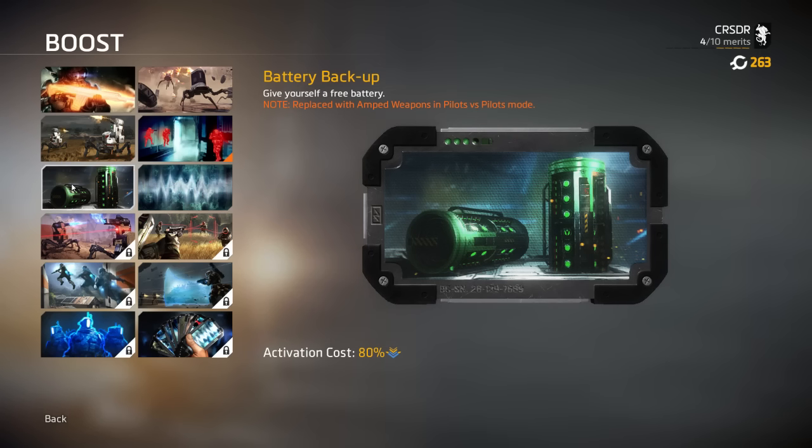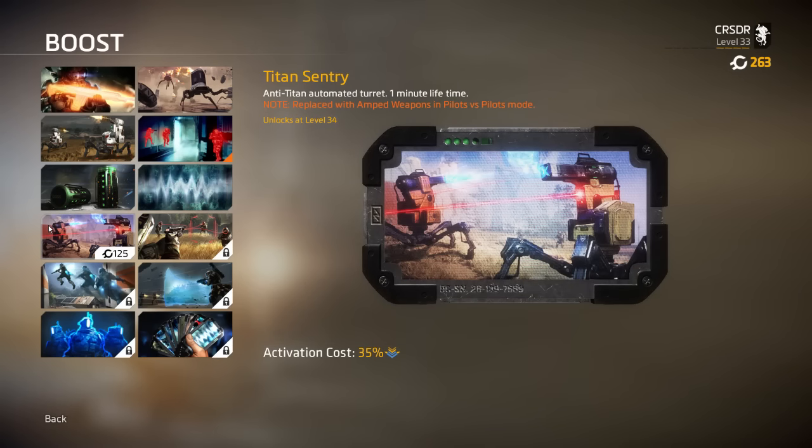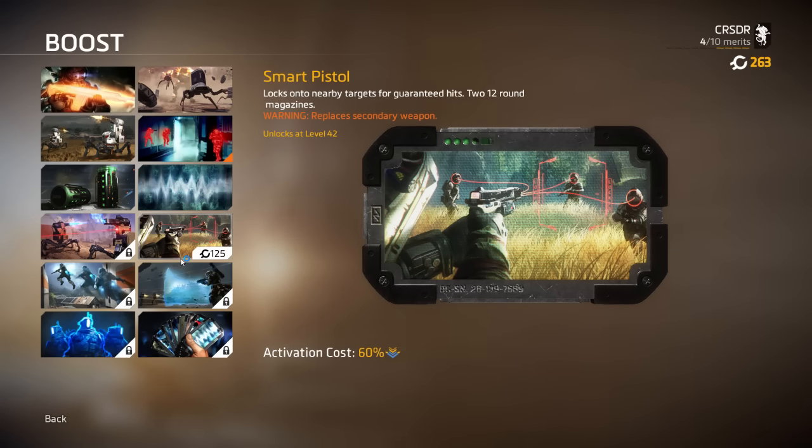Rodeo is different in Titanfall 2 — you can no longer just camp a titan's back and shoot into their core. When you rodeo a titan, you first steal their battery. If you rodeo them again, you throw a grenade into the battery slot to deal damage. There's no more permanent camping of a titan's back. Once you pick up a battery, you can give it to a friendly titan to restore shields and a bit of their energy. Other boosts include Radar Jammer, Titan Sentry (anti-titan auto-turret with one-minute lifetime, replaced with Amped Weapons in Pilot vs. Pilot mode).